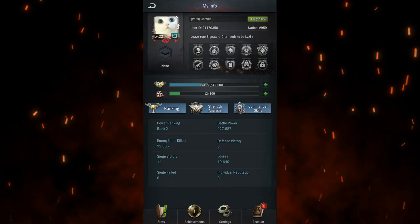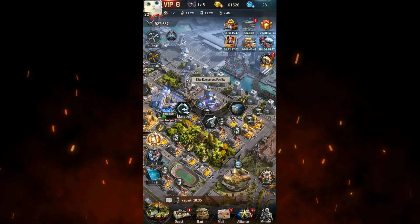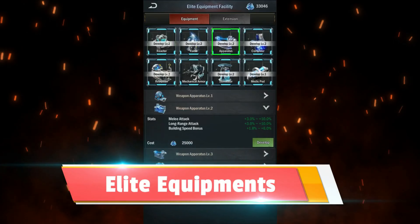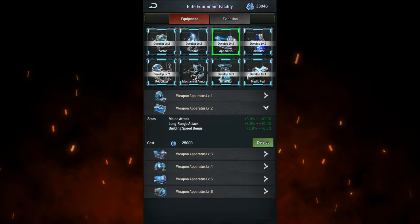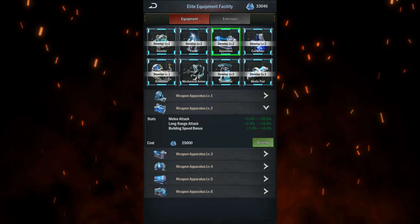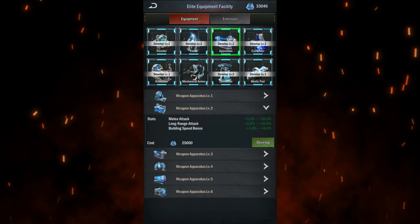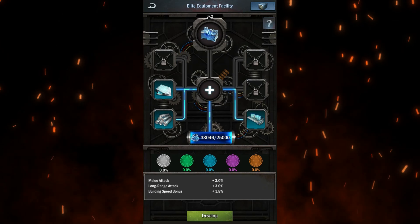Don't forget about equipment as well. In the elite equipment facility, you can develop special sub-equipment. For instance, welding boots, part of the equipment set, can give you up to a 6% reduction in construction time if you have the elite version. You can start with level 2 equipment, which provides a reduction starting at around 3%. All of these reductions — whether through research, commander skills, or equipment — add up and help you minimize the number of speedups you need to use, especially early in the game.